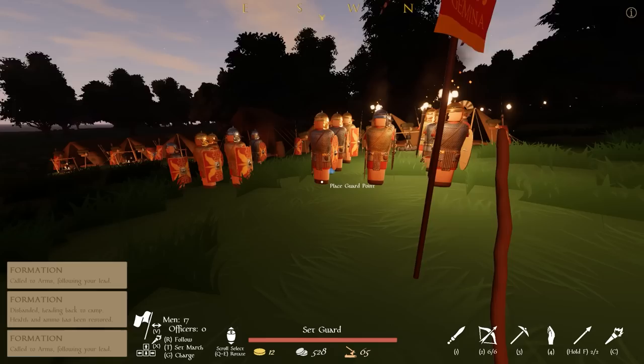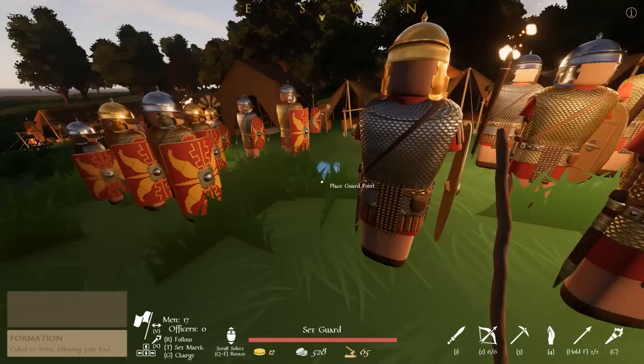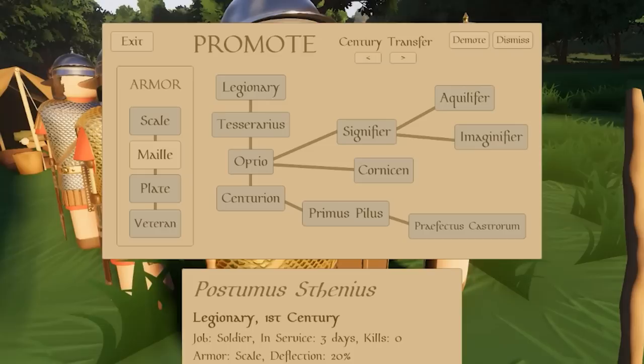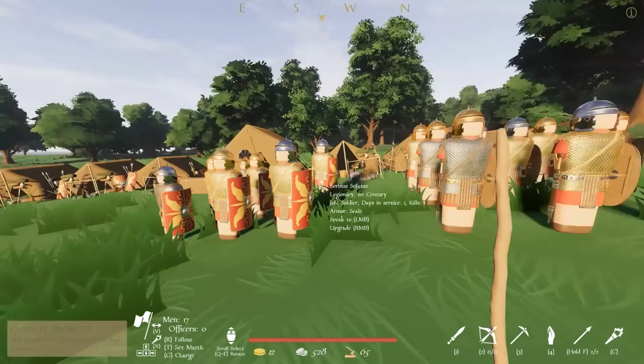Line up — I need a more organized way of doing this. First century: legionary, legionary, Tessarius. Where's the dude with the cool hat? There he is. Hello there, Optio — our second in command of a century who brings up the formation's rear. I could turn him into a centurion, but you've only been in service one day and you need to be in service for two days. I think the developer of this game assumes everyone's quite familiar with Roman battle formations. I am learning on the job, but one of you is going to have to carry our banner.